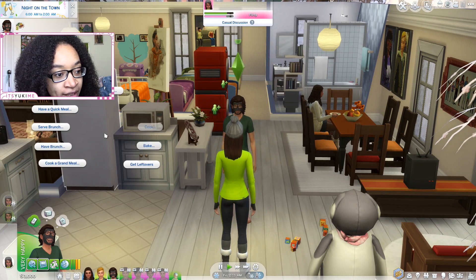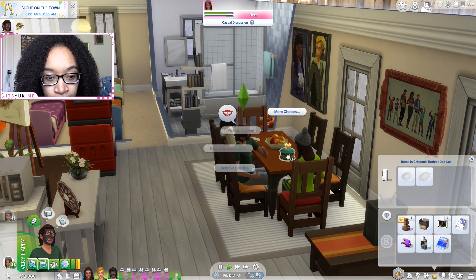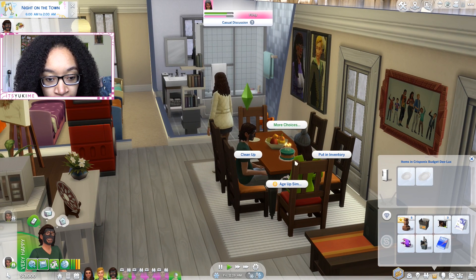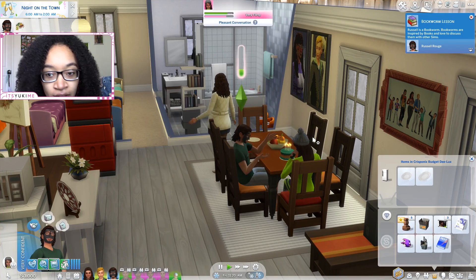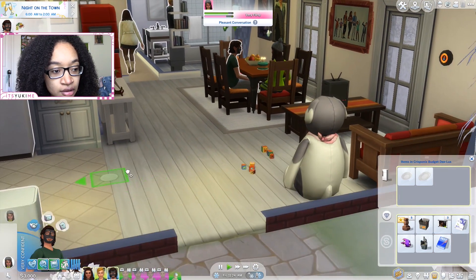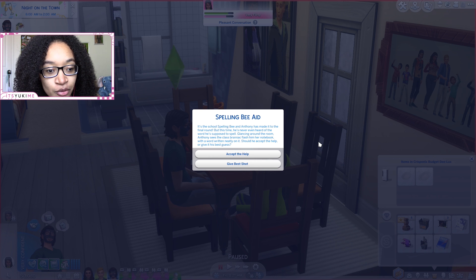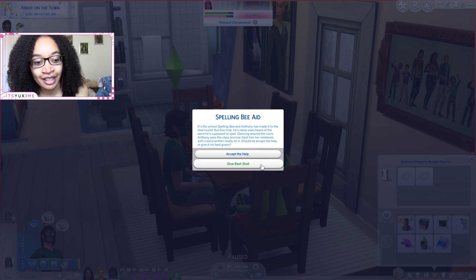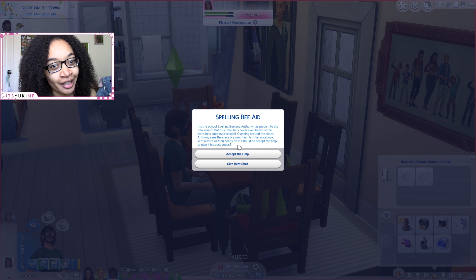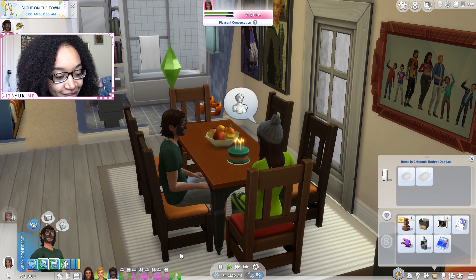We do need to age Evie up. I think we can take out a cake for her - pretty sure that works. Age up Sim: Evie. Yeah, that works! So Evie should be blowing out the candles. Oh, Evie is super flirty right now. Also, it looks like Anthony has made it to the final round of the spelling bee but he's never even heard of the word. Let's just give it our best shot - we won't cheat. Oh, we got it! Good job Anthony!